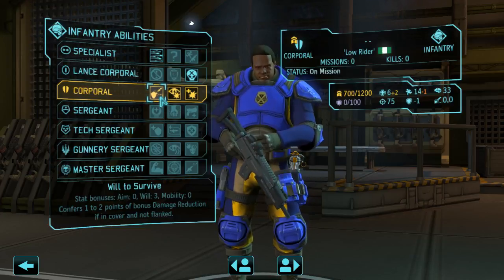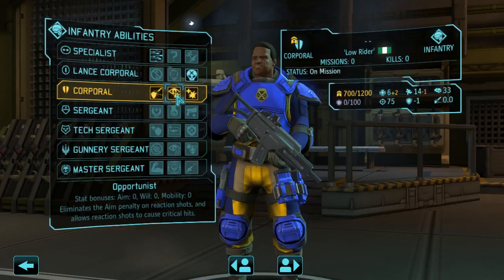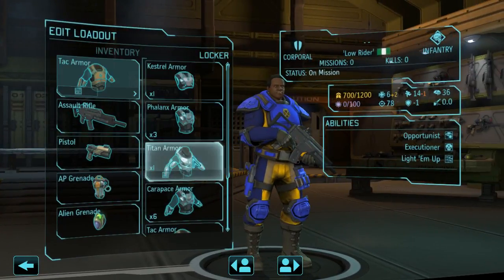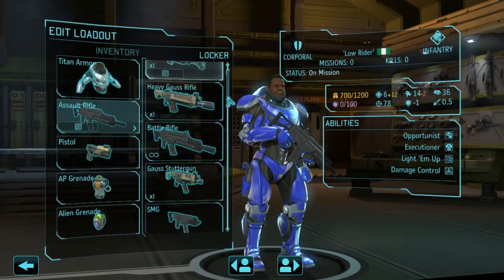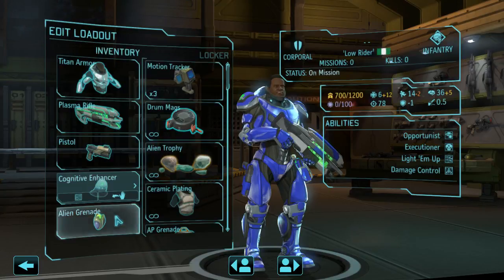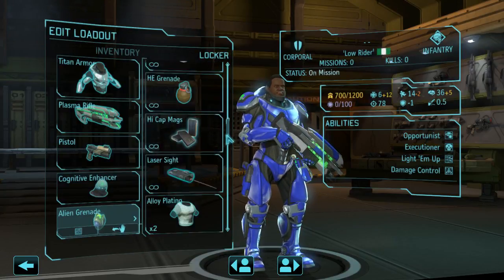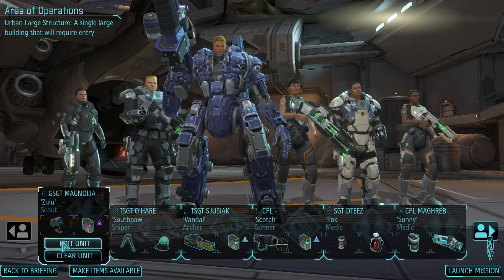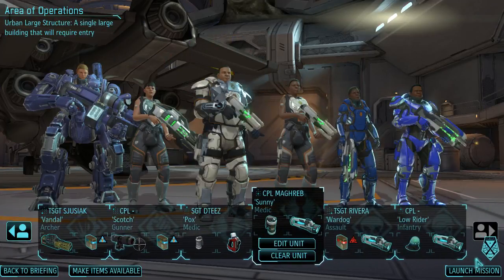You have 6 HP so Will to Survive isn't so important. Opportunist is probably important; aggression not really — let's take Opportunist. Now we have a 78 aim infantry which is pretty cool, 36 will is not so bad. We want to give you Titan Armor, the big gun, plasma rifle, cognitive enhancer so you get more XP, and a scope. Let me check if I have the motion scanner — yes I do. Let's launch the mission.